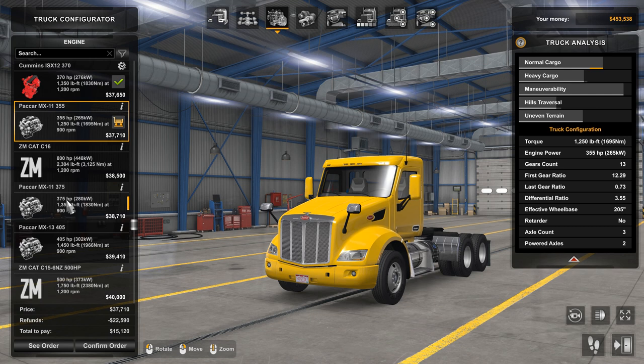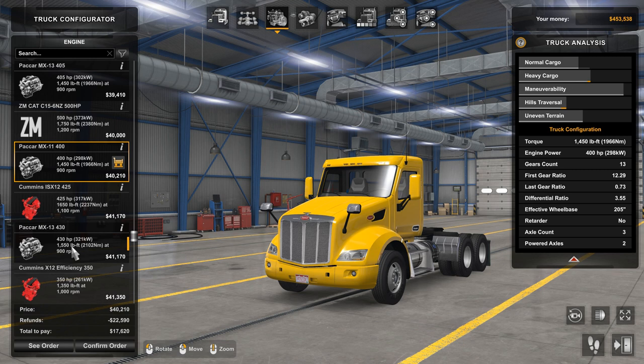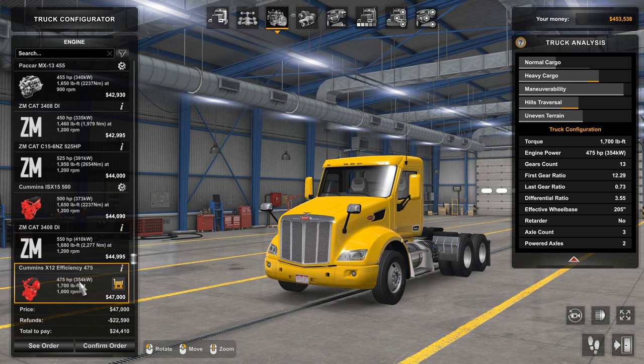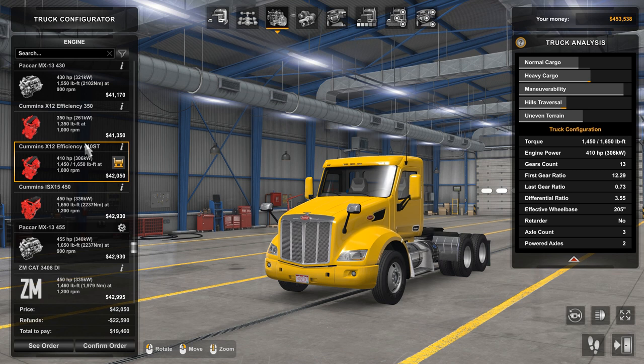We also have a 375 and a 400 model available here. And elsewhere, we have the Cummins X12 — a 350, a 410 Smart Torque, and a 475, which is a little more expensive. I'm going to go ahead and take a look at the 410, the kind of mid-range model.